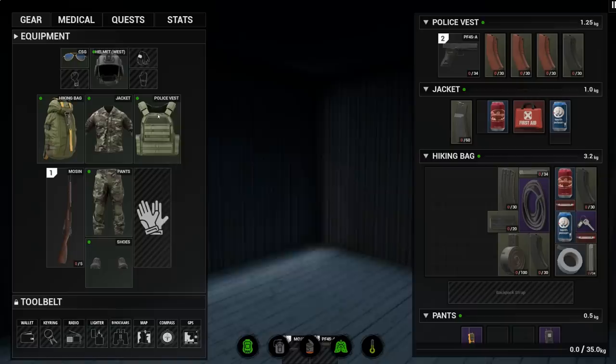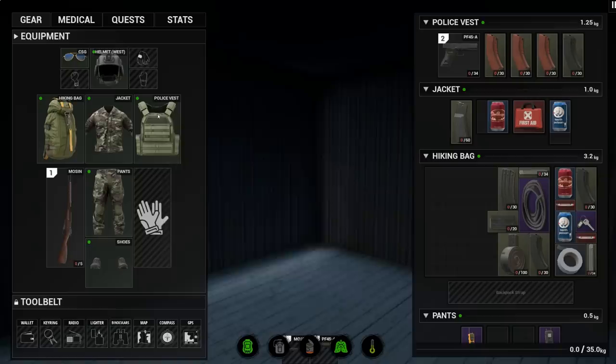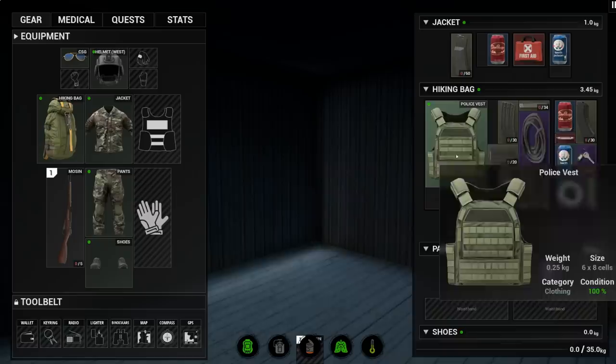We've also got a new info widget system for elements such as the item name, magazine capacity, condition, etc. Since the equipment system itself has been rewritten, we've also added a few features such as being able to take off a piece of equipment that has items stored inside of it. There are weight penalties and other restrictions tied into this.